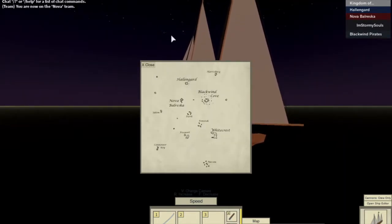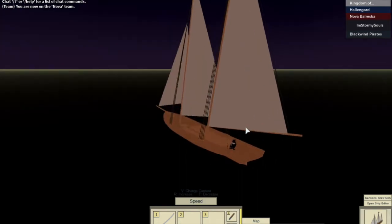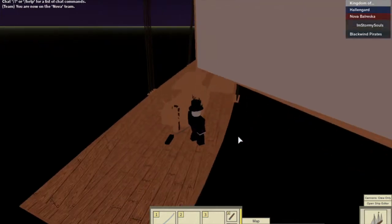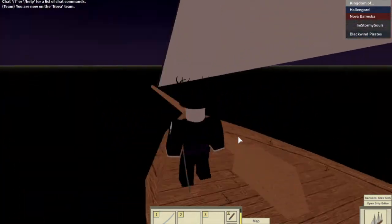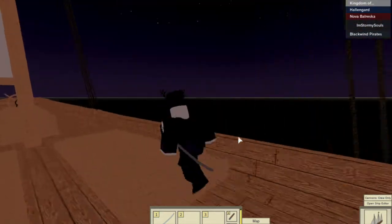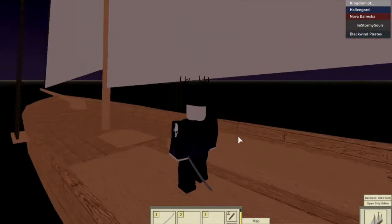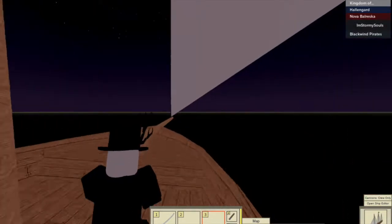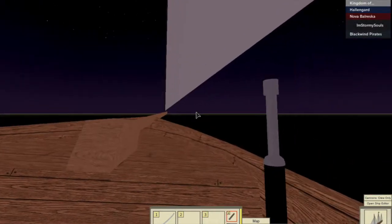Now I'm going to go over the hidden vendor, where it is, and what is at the hidden vendor. The hidden vendor can be found at Birkeland, at the Twin Tulips, which is a bar made by Epicmon. Epicmon is the event coordinator for TradeLands, if you did not know that.